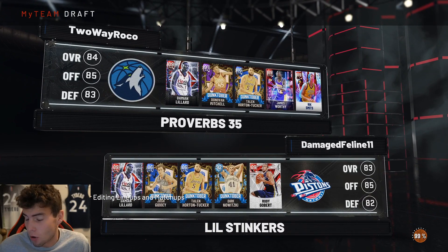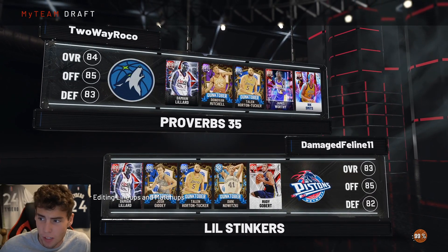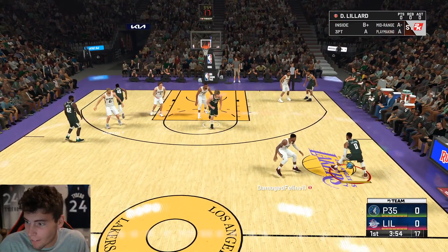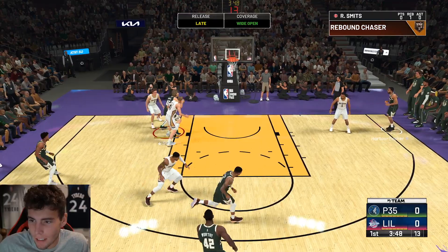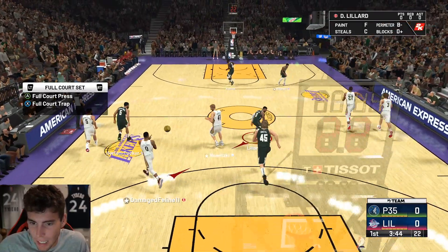I think the answer today is to play draft mode and hopefully make some good progress. Looking at my opponent — he has Diamond Dirk. I'll take my Donovan Mitchell over that Dirk any day of the week. I've also got Dame on this squad — I just got a bunch of hoopers. I shot late there — there's no way that was late, this game must be glitched or something.